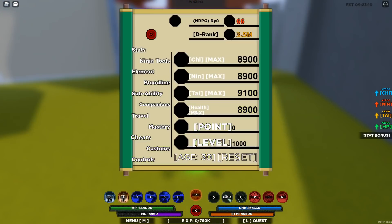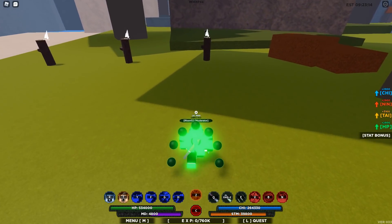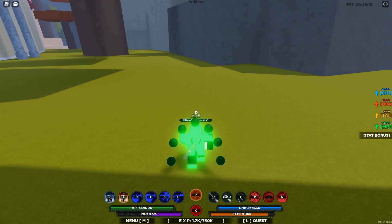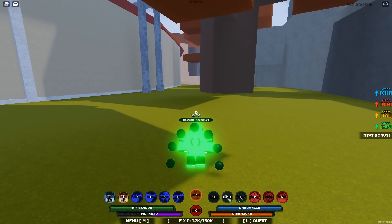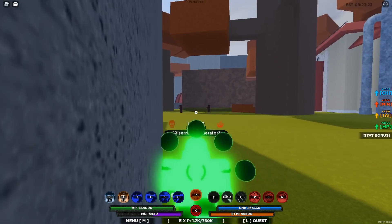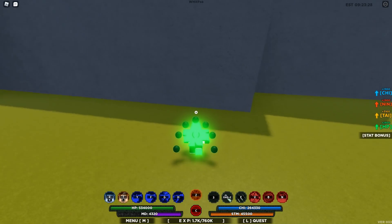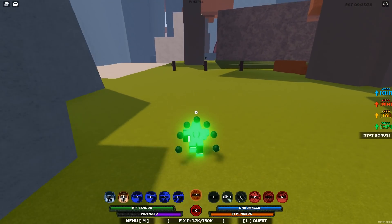If you unequip your blade — which you probably should — if you have a sword on, you'll actually use your sword. However, if you take your sword off, it's a lot better because your Q actually becomes the truth seeking orb move where you can shoot out multiple truth seeking orbs.